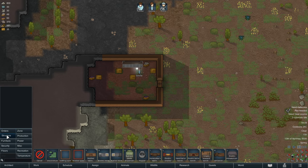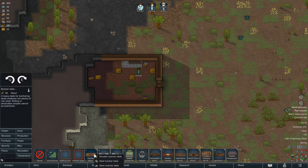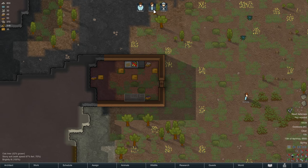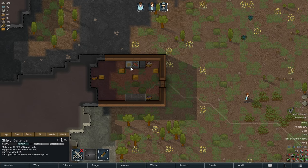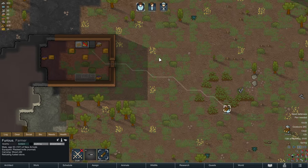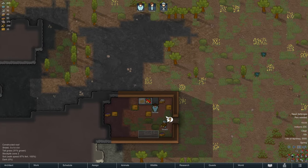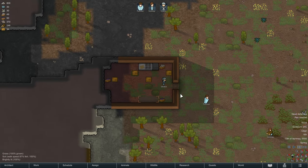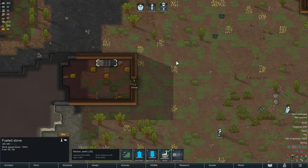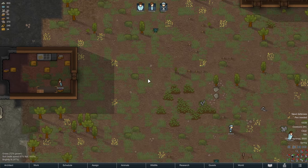We're bringing up the stove, and the other thing we require is the butcher table. The butcher table, as the name implies, is where we can process carcasses into edible food. You can right-click the stove and see that refueling it is already getting done by Furious. Since we are in a biome where wood is absolutely available, there's no pressing need to get an electric stove going too quickly.